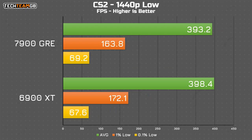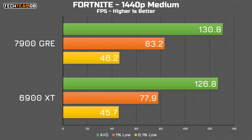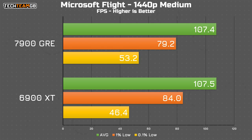CS2 sees the 6900 XT taking the slightest lead, although especially for CS2 this is well within the margin of error. Fortnite sees a slight lead across the board for the GRE, although not by much — just 4 FPS average, which means this is, for all intents and purposes, identical. Microsoft Flight Simulator again shows a functional tie, with just 0.1 FPS average between the two cards. It really is that close.